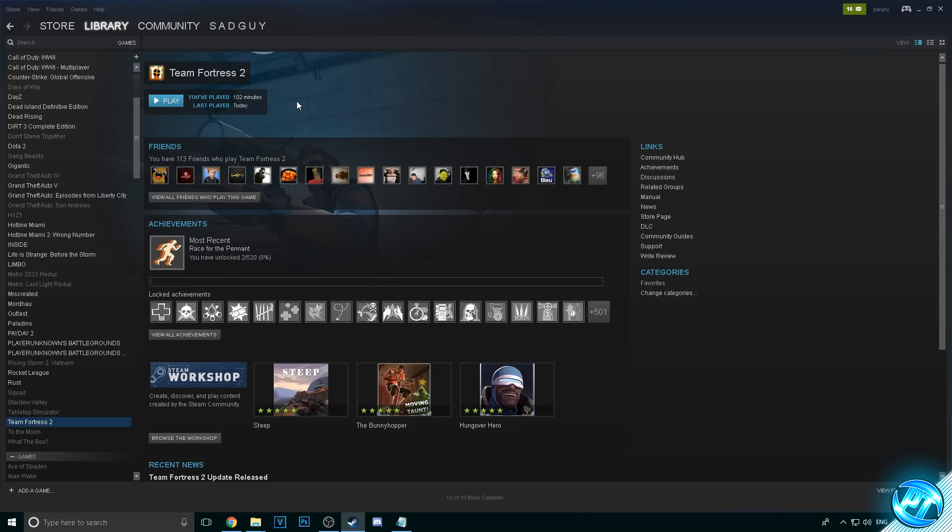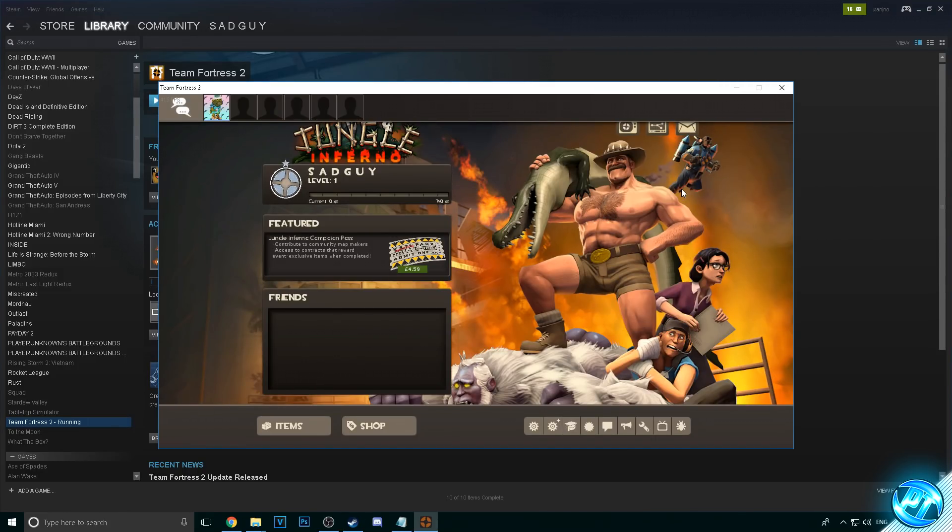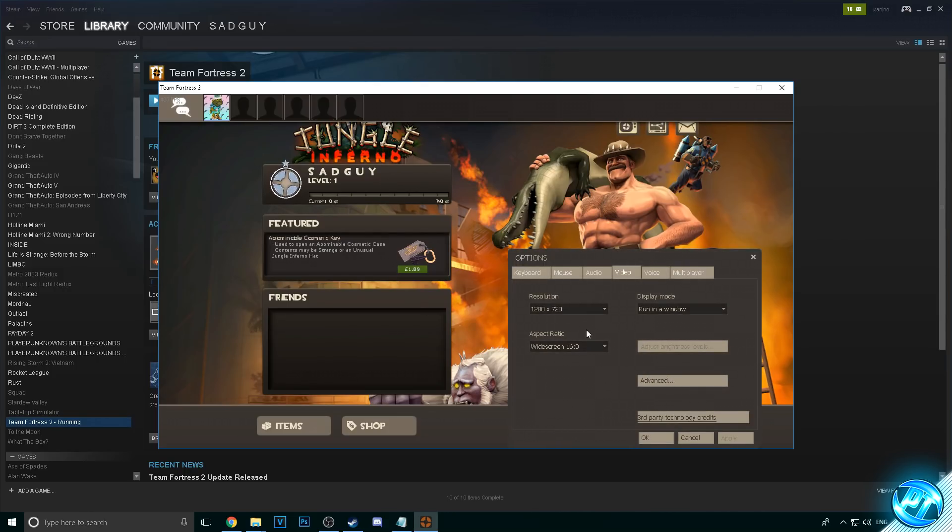After installing the launch options, we're going to boot up Team Fortress 2 to go into the in-game visual settings and prime them ready for the config we're about to install. Once we've booted into the game, go to the settings option found at the bottom, go to Options and click on it, then go to the video tab found at the top.